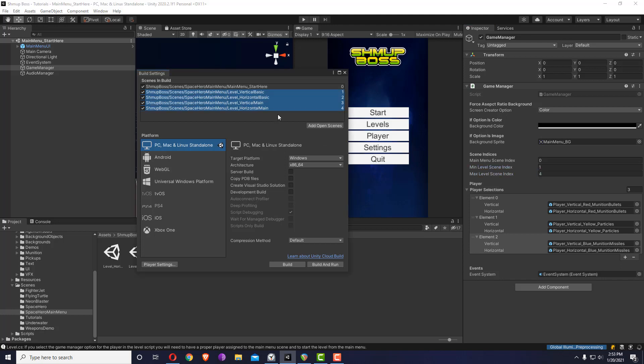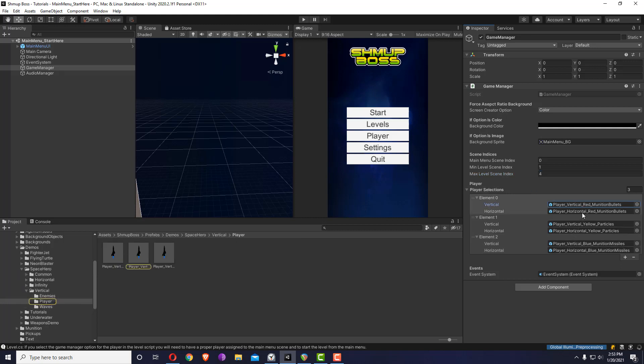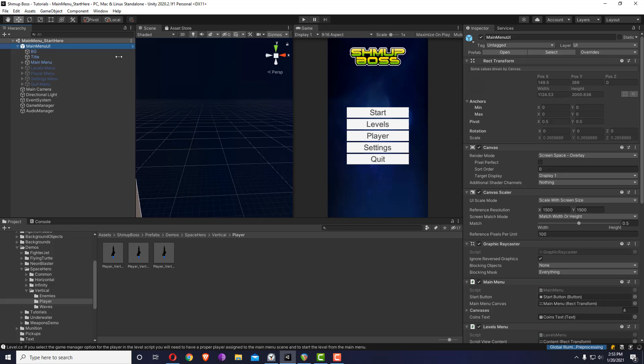Once that's set up, we come to player selection. In this demo I have three player selections — one for the vertical level and one for the horizontal level. If you are building a completely vertical game, just disregard the horizontal version and don't input it. If you want to build your own main menu, just duplicate the existing scene — no need to create something special. The edge-fill option is for vertical levels on desktop, filling edges with a color or background image.